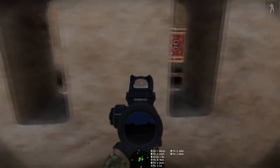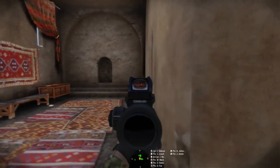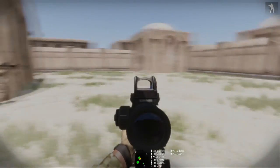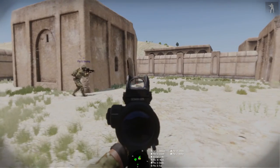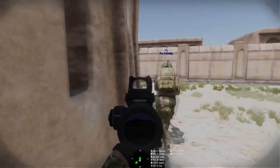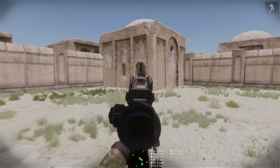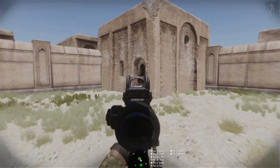Moving. Left side, left clear. Room clear. Checking right. Quite clear. Alright, I'm covering. Support, Walito — I'm covering, support, Walito. Go. Open doorway left. Yeah. Alright, one more building. Left-hand side is clear. End of compound.